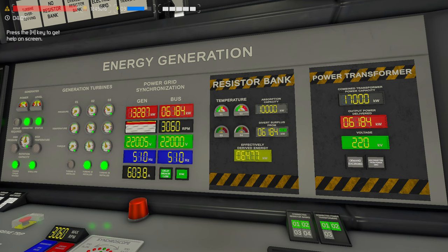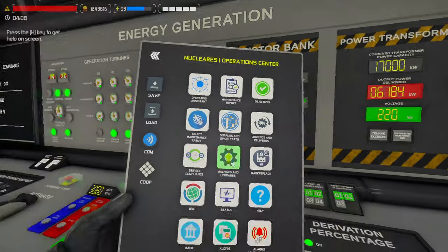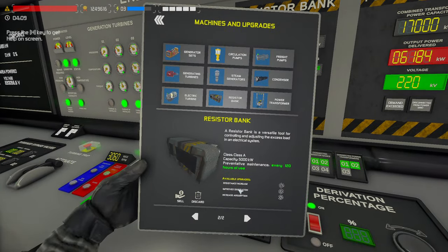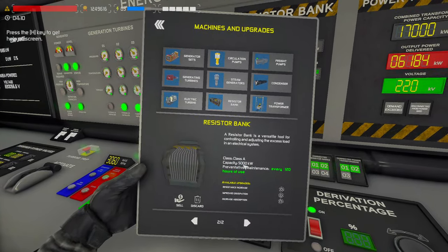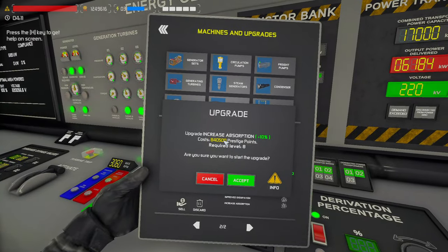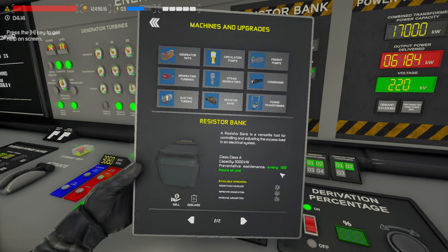If you go over 5,000 it'll catch on fire and explode, so you don't want to exceed 5,000 per bank. You can actually upgrade these, but they can't be connected to power and you also have to be like level six, seven, and ten for these. The last upgrade — increase absorption — that's going to be your capacity. You've got to be level eight and it's 840,500 prestige points.